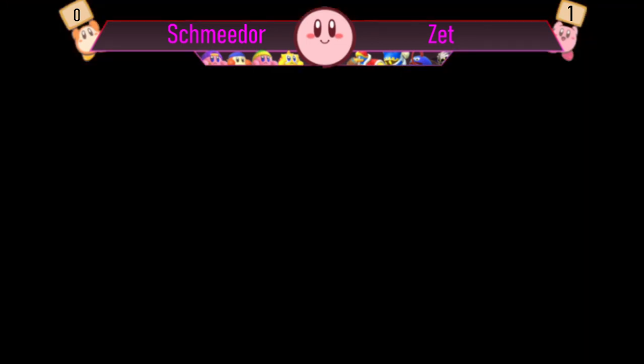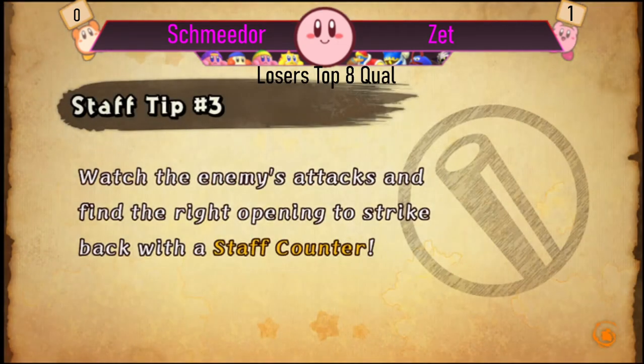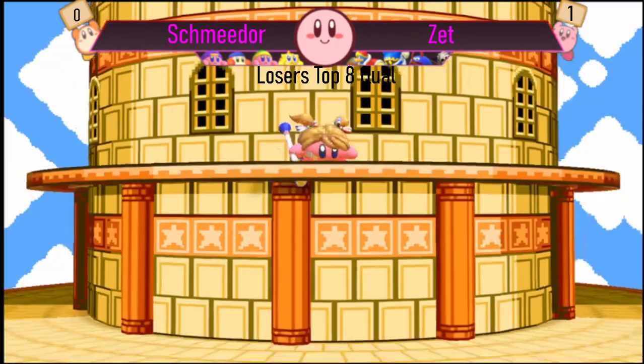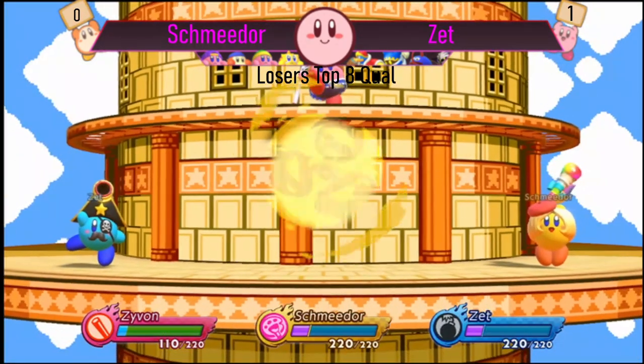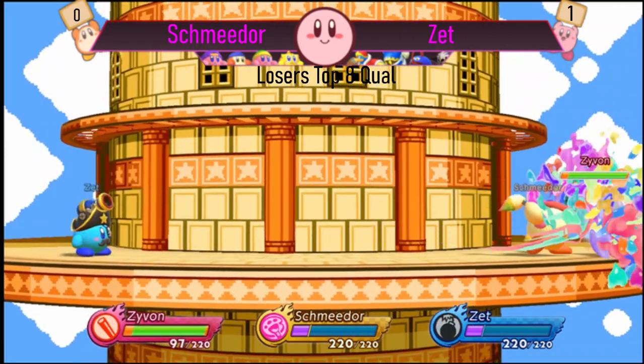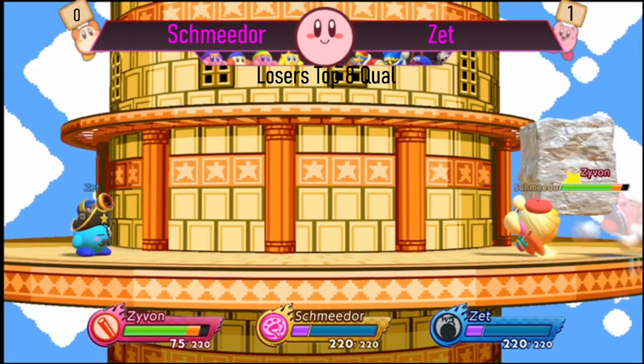I would really love to have that and also a Peach Parasol — that'd be my ideal skins for my characters. Just some little references, you know, just some visual stuff. I think that'd be cool. I'm getting close to unlocking the really nice Parasol skin though — that's level 94. I'm at 91 right now, so almost there.